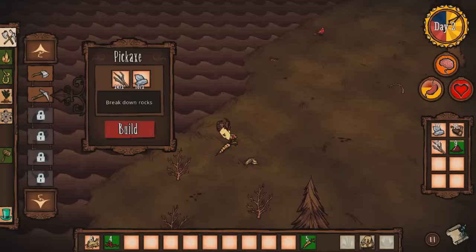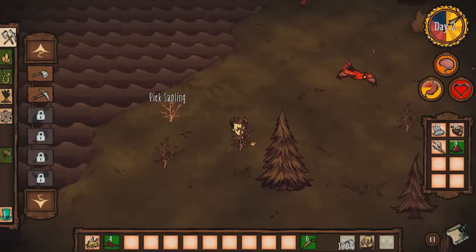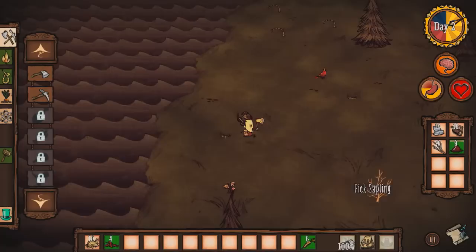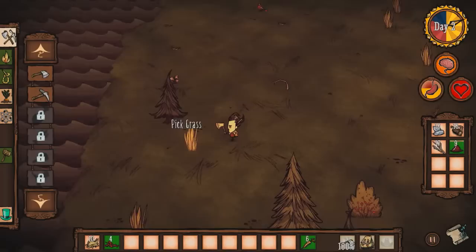Let's make another axe — axes are good tools as well. We'll need to find some stone because you also get flint from stones and you don't want to run out of flint. Although I think there is a finite amount in the map, so you should be careful, but I doubt you'll ever reach that limit.